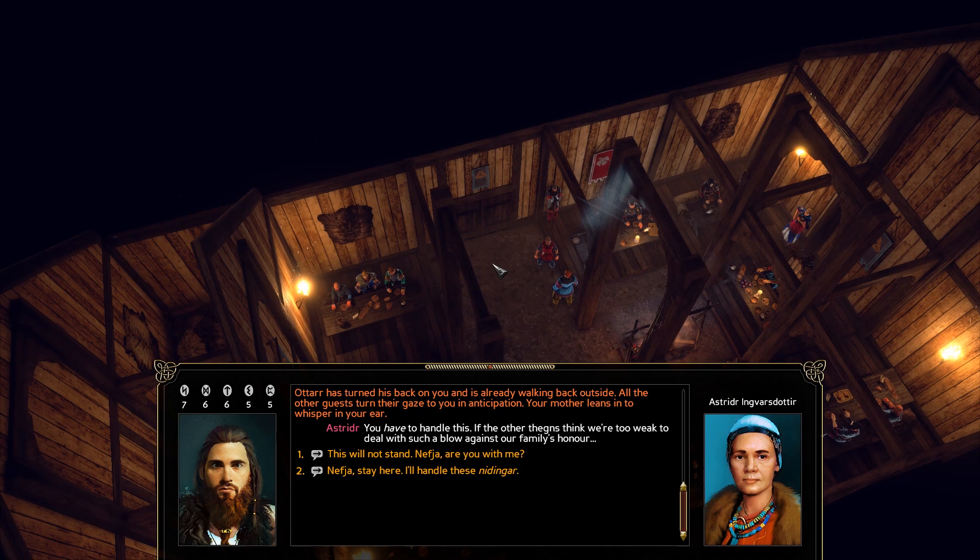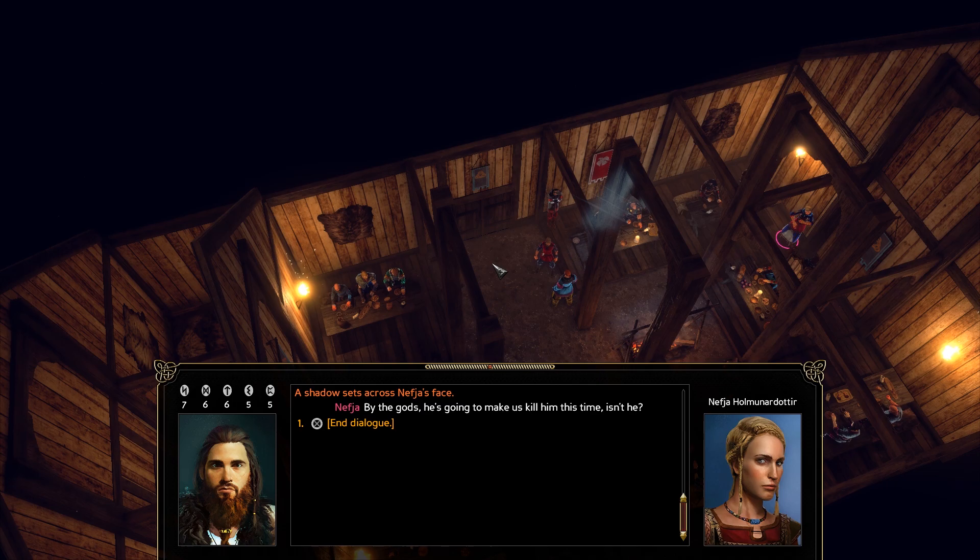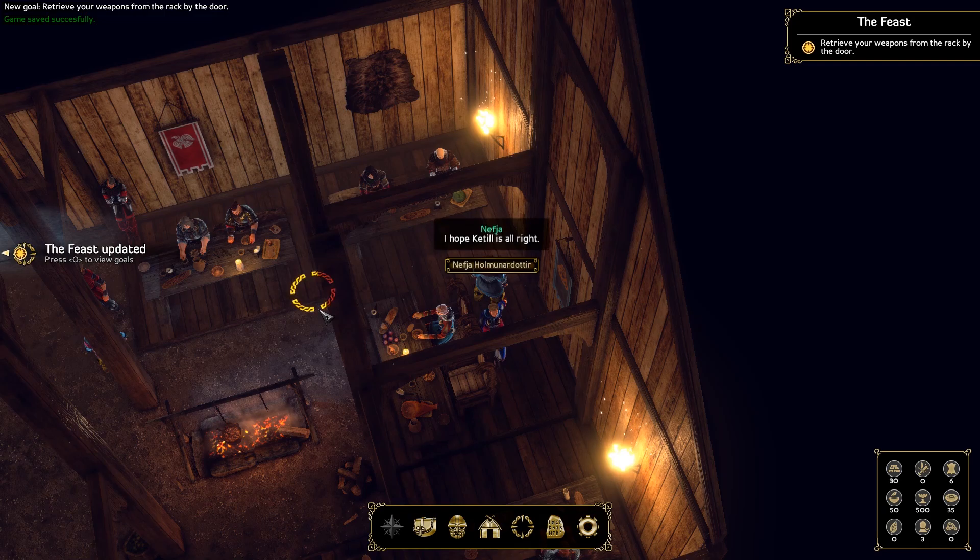Your mother leans in to whisper in your ear: 'You have to handle this — if the other thanes see you as too weak to deal with such a blow against our family's honor, this will not stand.' 'Nefja, are you with me?' 'By the gods, he's going to make us kill him this time, isn't he?' I hope Ketil is alright. She'll grab a weapon. I'll be ready.